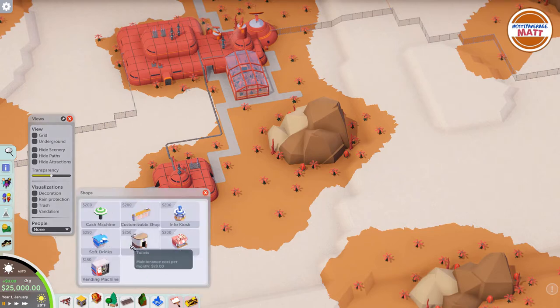Looking at our available rides: a gentle monorail — never seen that before — the motion simulator, the bumper cars which we know are fantastic, the Gravitron, the Top Spin, the powered coaster which I've never built before, the spinny coaster, and the steel coaster. No transport rides, no water rides. For shops we've got the vending machine — that's the only food option for now — the customizable shop, cash machine, info kiosk for park maps, umbrellas, and restrooms.